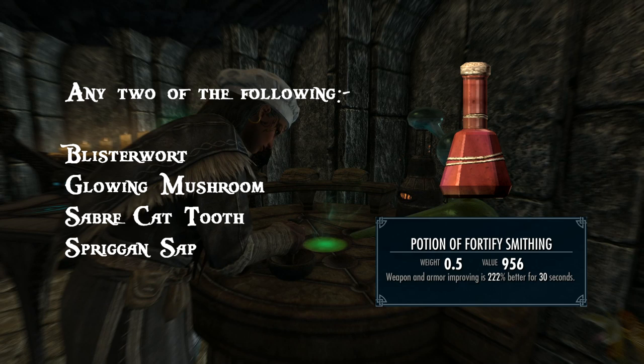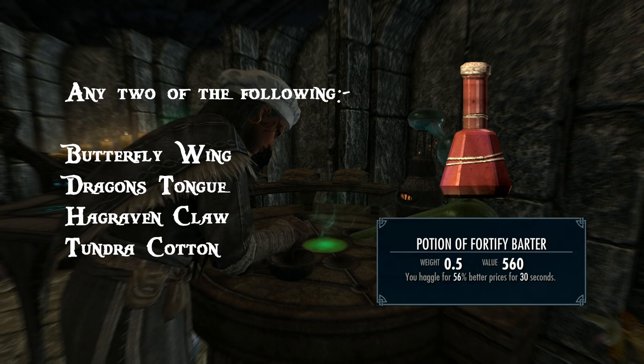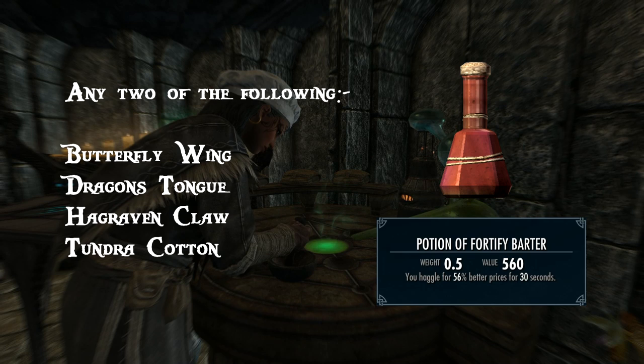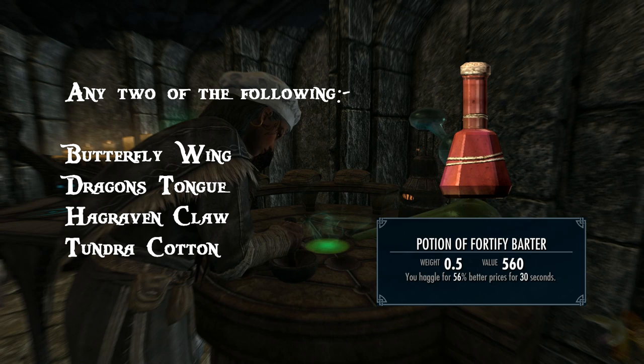Next up is the potion of bartering. Any two of the following: Butterfly Wings, Dragon's Tongue, Hagraven Claw and Tundra Cotton — with Tundra Cotton and probably Butterfly Wings being the most common. Bartering prices are essential for all the stuff you make or pick up in your wanderings around Skyrim, and are especially essential when you're a low-level character. Take one of these potions, but don't forget to also activate the Shrine of Zenithar, give a beggar a coin, and maybe enchant some Fortify Barter gear.